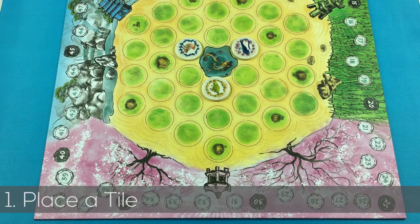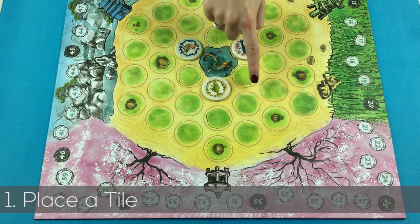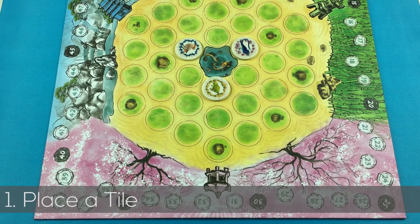To play a tile there are two rules to follow. One: play the tile on an empty space. Two: play the tile adjacent to another tile on the board. The centre space is not considered an empty space — no garden or koi tiles can be placed there.